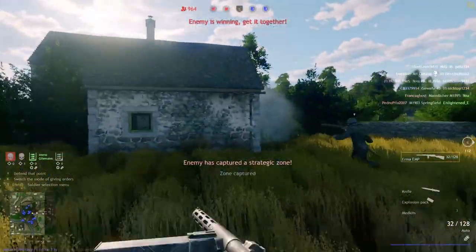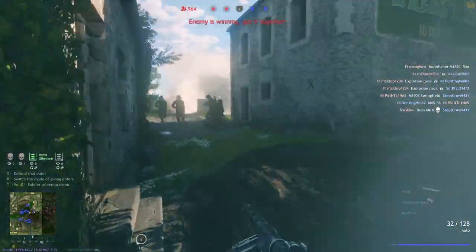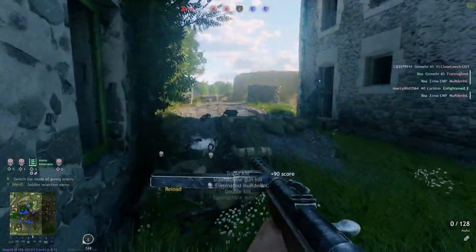The Axis have always seemed to be more of an MG-centered faction, but for the high — and I mean the high — price of 4,800 gold, you can access one of my favorite premium squads in the game.